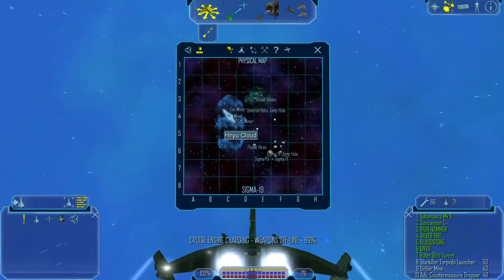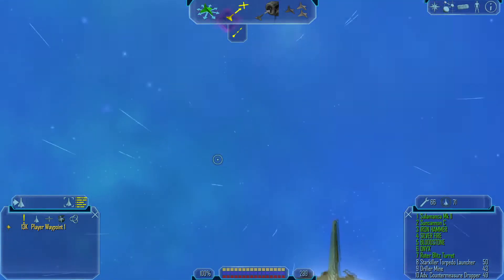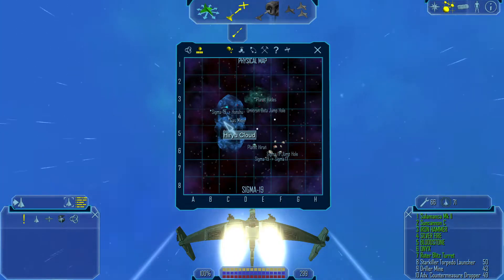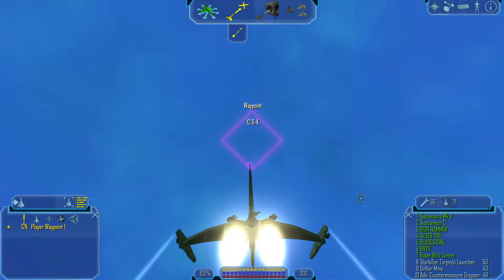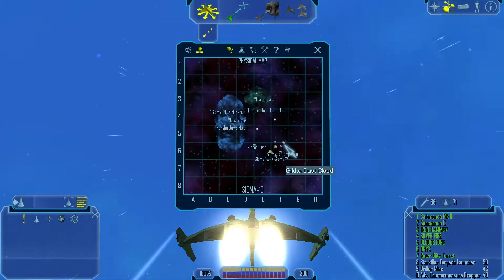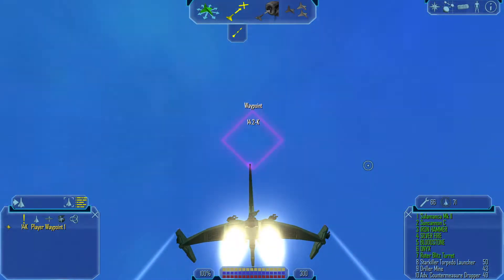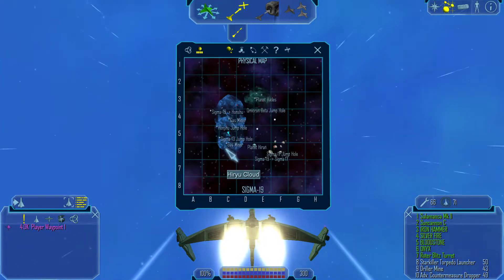So the next and final jump gate is here. And there are two more jump holes — the first one is about here, and there is the one. The final one is in this area here. There is the Sigma 13 jump hole.